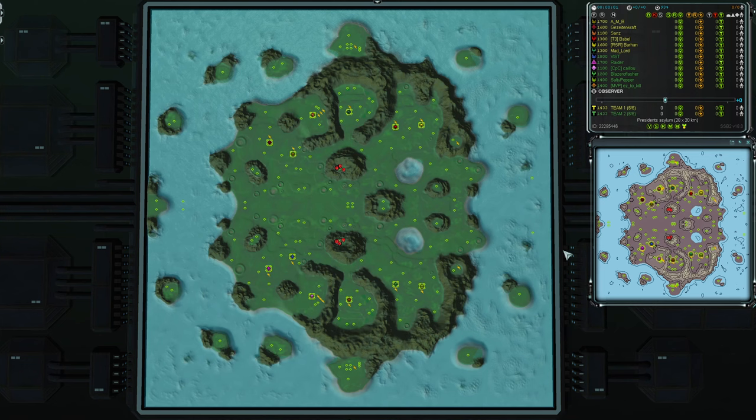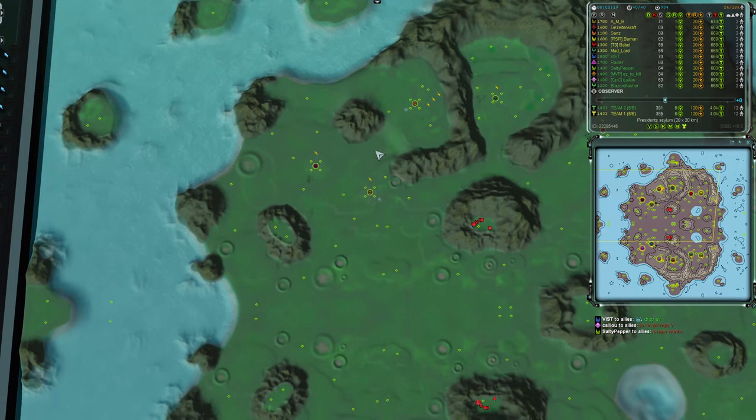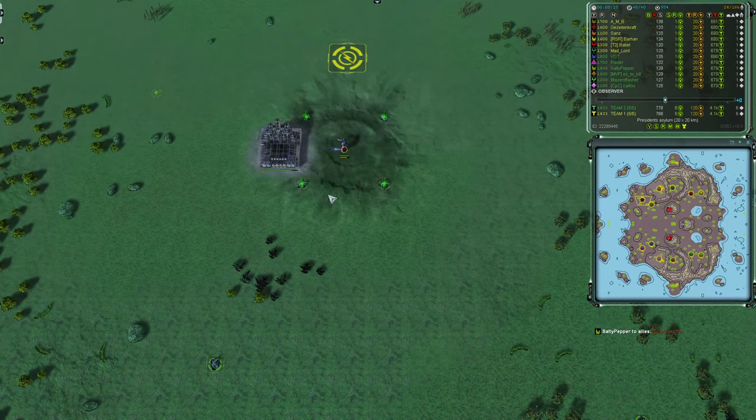Quite a snappy game for you today I'm told, but we do have a lot of players so let's get into the game right away. We'll start with the lemon team, team one, who are in the top half of the map. The highest rated player on team one is in the muster colour and that's A and B, and they chose Seraphim. Every player chose their race this time — we didn't have any randoms. Gezeit and Craft is there in the Burgundy on the extreme left of the map, playing as UEF.